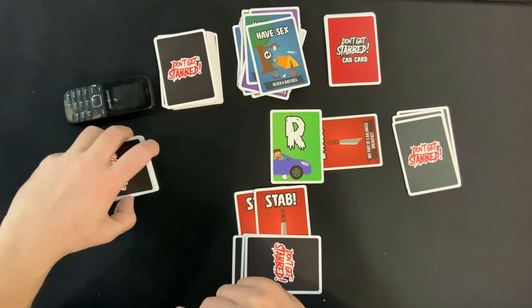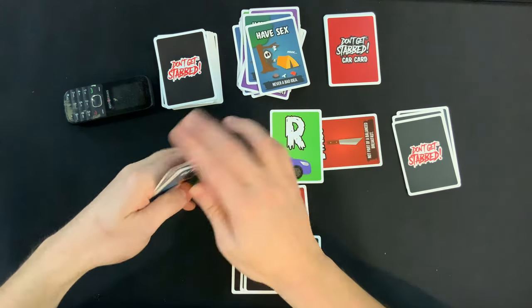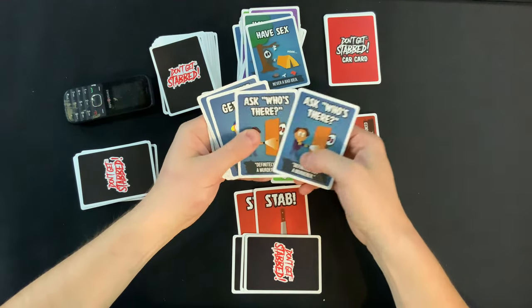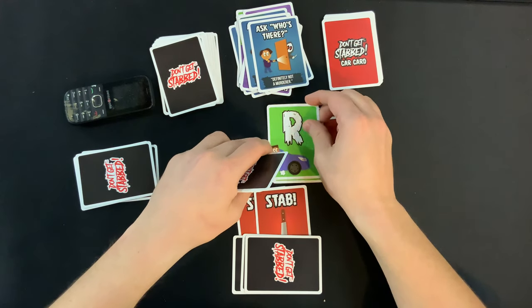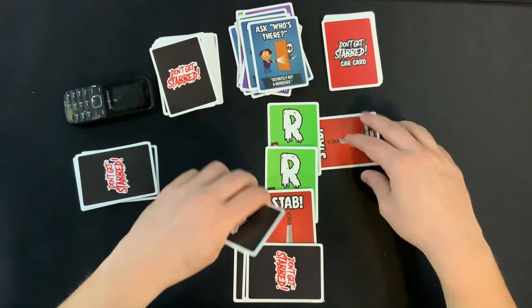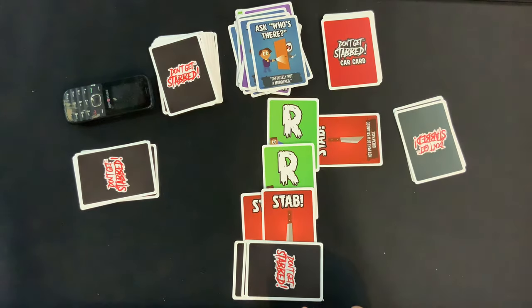This player draws another stab — they put it second card down. Do they want to do anything else? The killer shuffles the deck — no, I don't want to shuffle the deck. This player gets Ask Who's There and has a match; they've got an R, and oh, it's another R. But unfortunately they need C, A, and R — not just R. You can't drive away in an R.